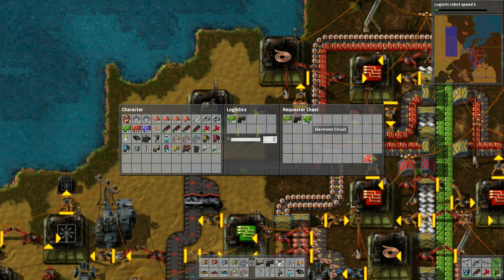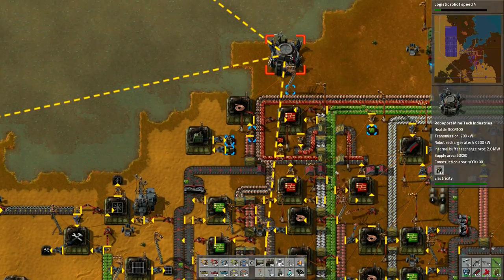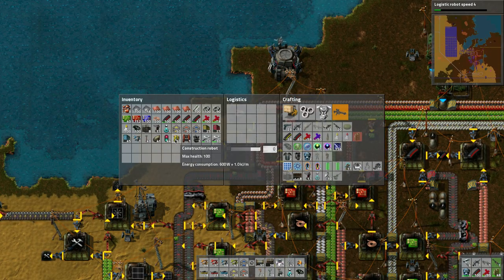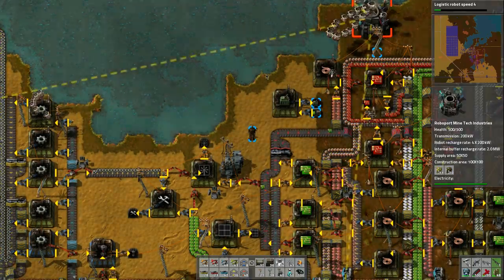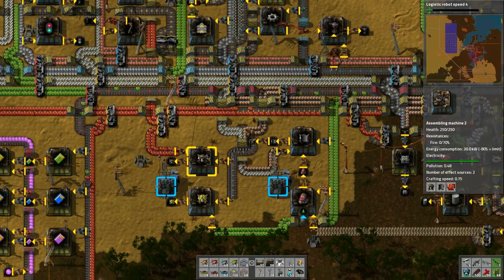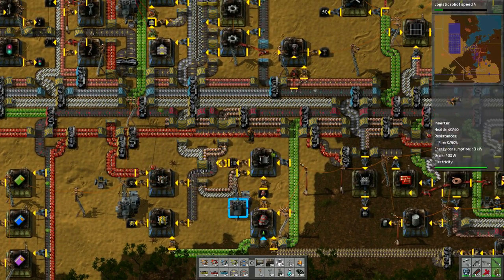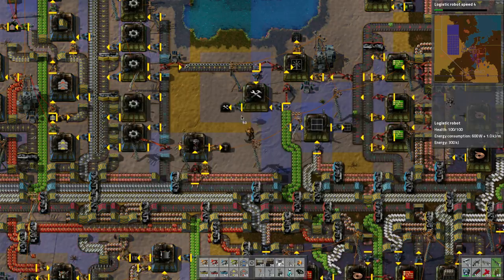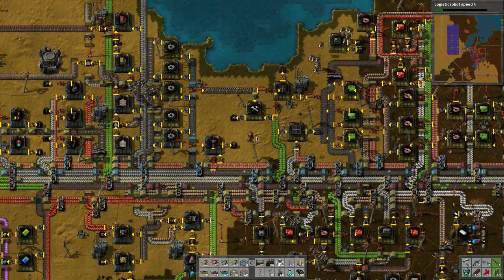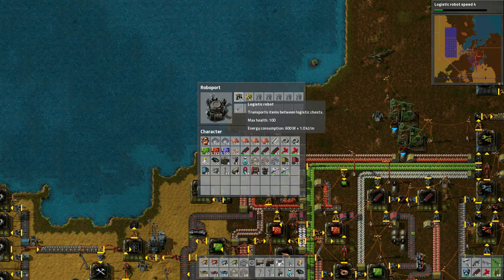There are these robo parts that I've been building - got a bunch of them. Also got some construction robots - haven't really been using these guys but let's release some. If we ever want to construct stuff we could use these guys. Let's get some more logistic robots because I like logistics - let's grab a stack. This will automatically produce more which is fine. Let's release some logistic robots into the system - you go, my pretties! Now let's see how many I have in the system. They're stored but they'll get used when they need to be.